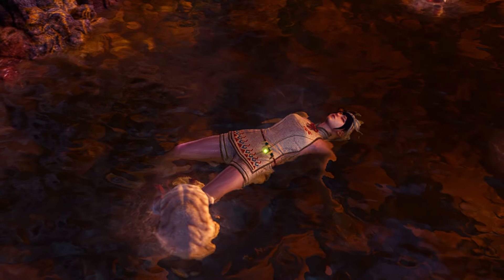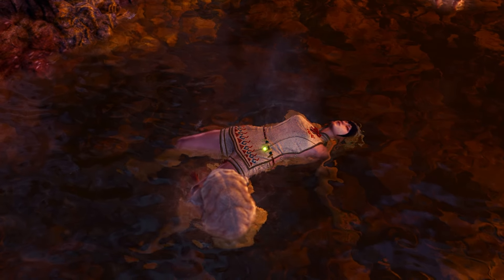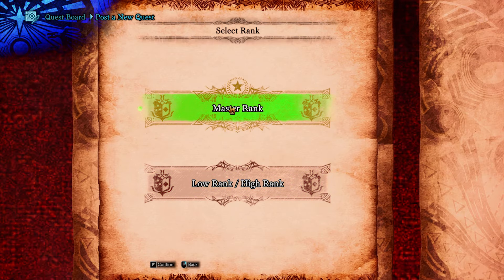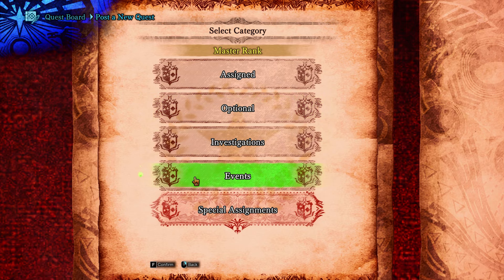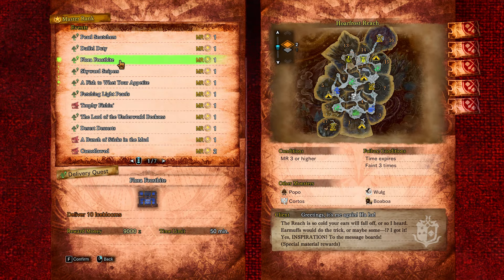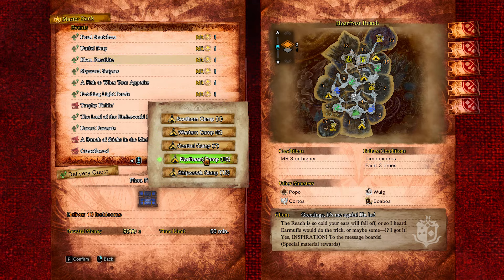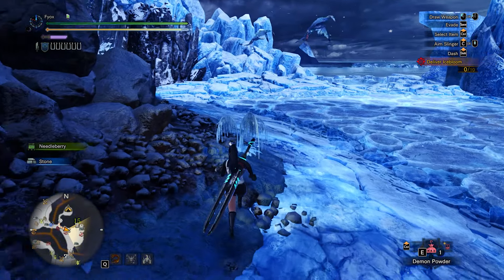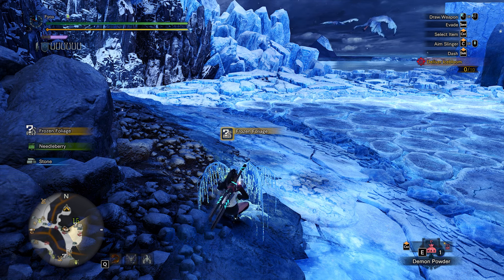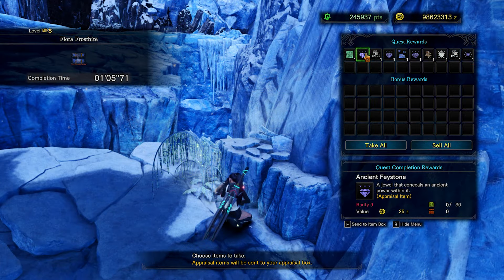Usually most armor will be sufficient to let you finish the story without any big problems. In case you still want to farm some decorations before finishing it, there's one specific, very simple event quest: Flora Frostbite. It requires Master Rank 3 and you simply just need to gather stuff. It's super quick and efficient. My advice is to do this quest if you want to take a break from hunting and still improve your gear passively.